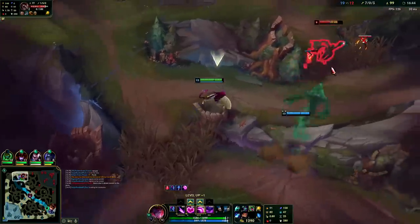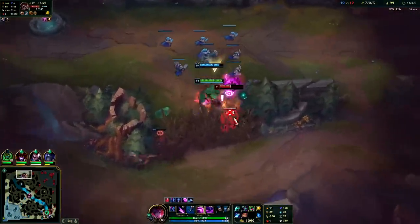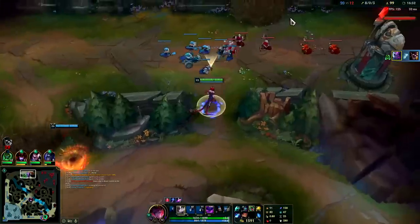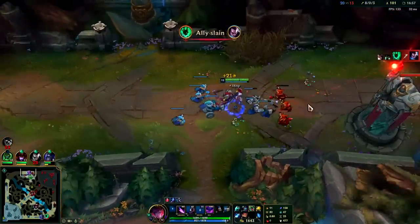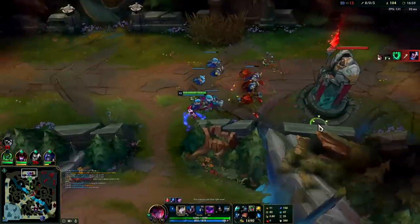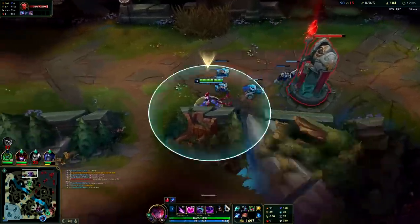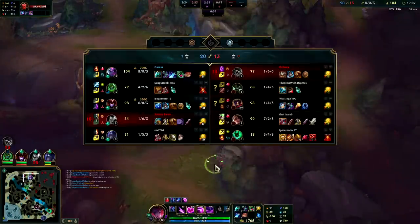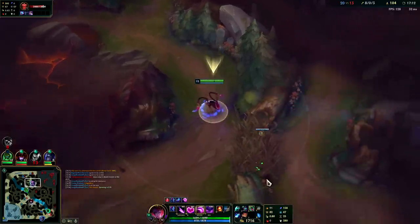Night Harvester vs Rocket Belt on Evelynn — on Evelynn jungle you want Rocket Belt generally, or either is still fine, they're both really high value. It's hard to go wrong with either on Eve jungle. On Eve top I'd go for Night Harvester a little bit more, unless it's Aatrox — I feel like Protobelt Rocket Belt would be really good for dodging his Qs on Eve top.